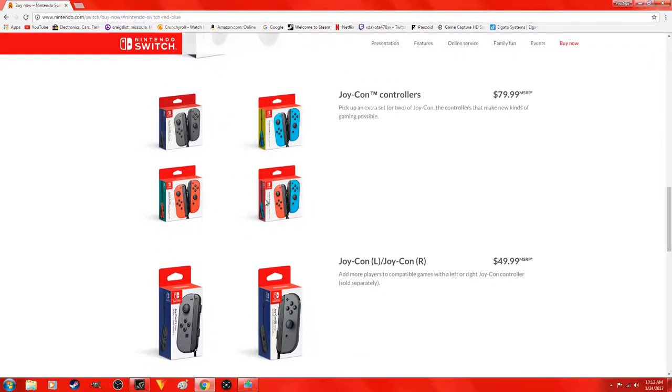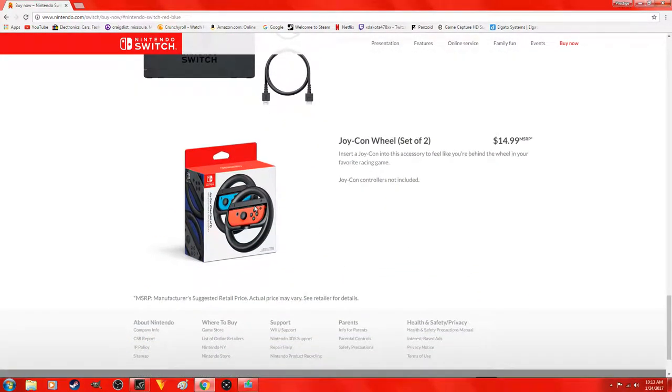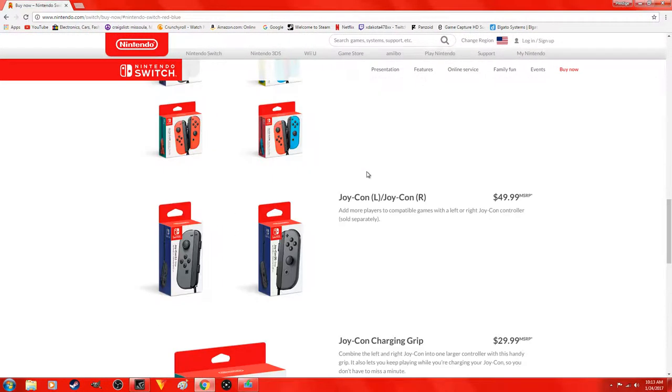You guys can get different Joy-Cons — all blue, all red, all black, or a steering rail, which I'm going to get just because it'll be fun with the Switch. There's also another docking set — I'm not sure why you'd get that, maybe you want two docking sets around your house.